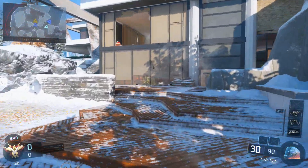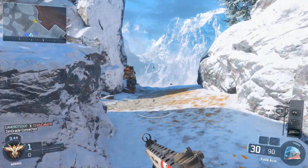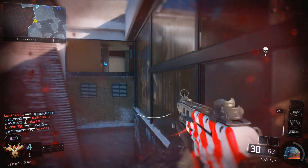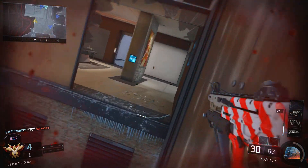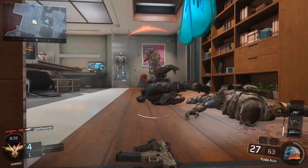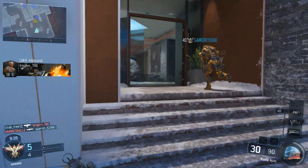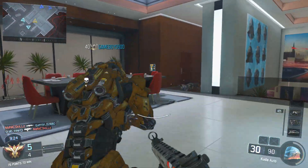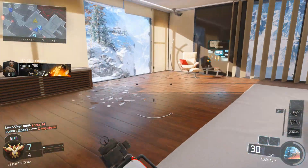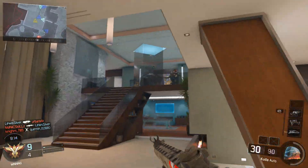I've still been playing the Black Ops 3 beta because it's a very fun game and it's only here for a few days, so make the most of it. This gameplay is on the map they added a few days into the beta and I'm using the CUDA. Sometimes this gun just destroys people, other times it tickles them. It's an SMG, the first one you get, and I feel like it's better at medium range than close range, even against certain ARs. It's a very strange weapon, but I do get a decent gameplay here.